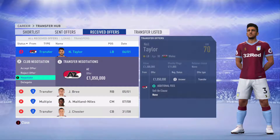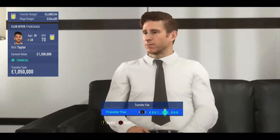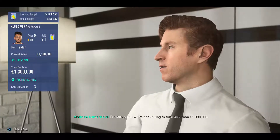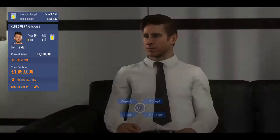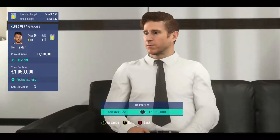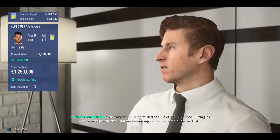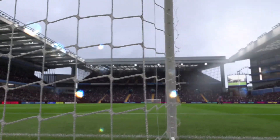Neil Taylor, the Welsh left back - we're going to negotiate a sale because although he's been part of the lineup, he's just a fringe player and we need to put some money on the board. I tried to get a little bit more out of the deal; we had one million fifty thousand pounds with an eight percent sell-on clause. We deleted the sell-on clause and managed to get deal done at 1.25 million for Taylor.